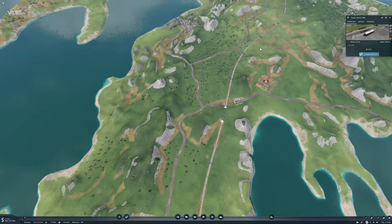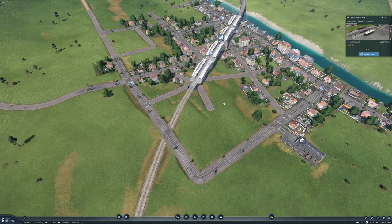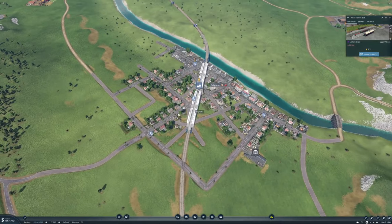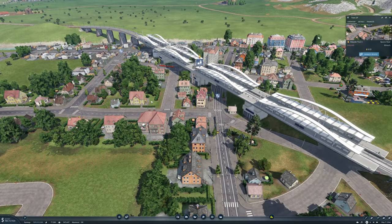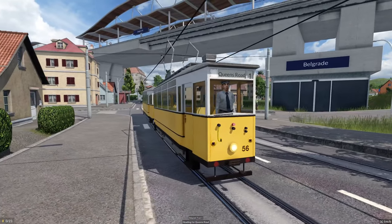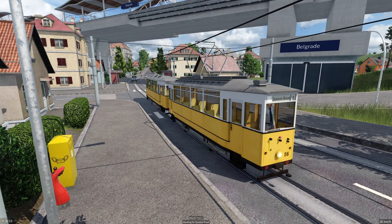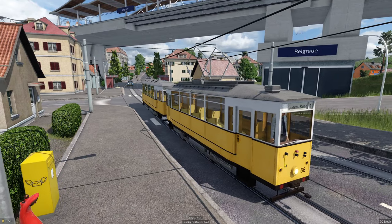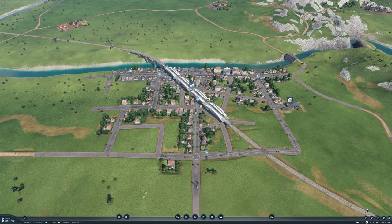In Belgrade we're running trams and they're actually pretty cool looking. Let me take a look at one of them - there's one there. It's pretty empty right now, just a woman crossing the street. No passengers, but that's fine - there will be passengers. We do have a passenger waiting here and it's going both ways around, so all is fine.